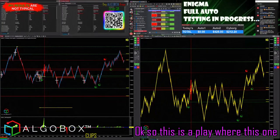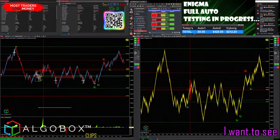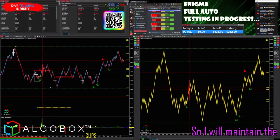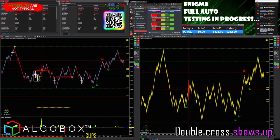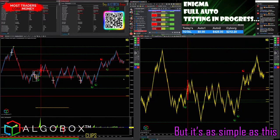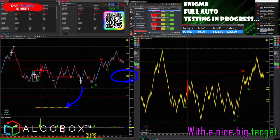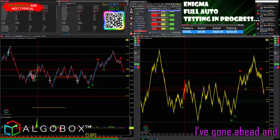This is a play where this one didn't quite work out in the first place, so I'm going to press F6 right here. I want to see if we come back to this location. I will do a retry — I have not seen any other DC DMs yet, so I will maintain the two-try rule until a secondary double cross shows up. Once a double cross has shown up, I'll go ahead and remove this line. It's as simple as this: if I see the price crack right back through this location again, I will take another shot at it. There's a nice big target down to the short side right there.